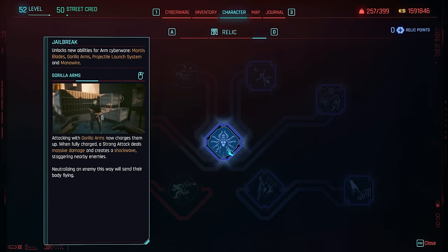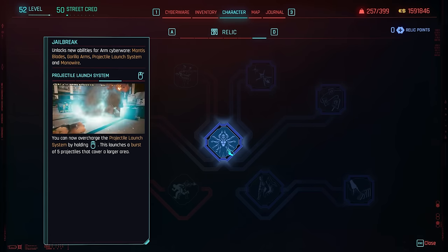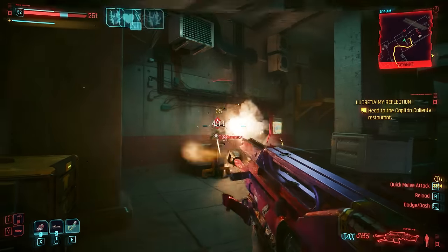For this build you definitely want the relic upgrades, especially starting with Jailbreak so that you can overcharge your projectile launch system and shoot five rockets in total. You can gain an extra charge by also going with the Capacity Override upgrade.